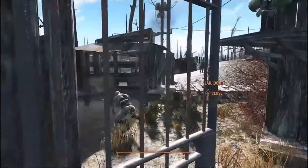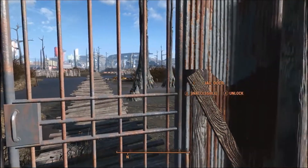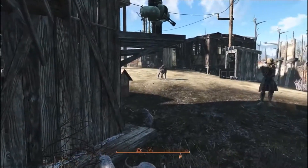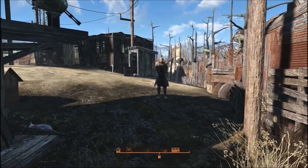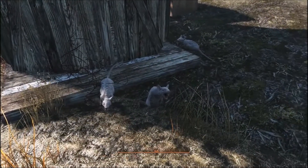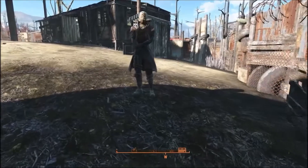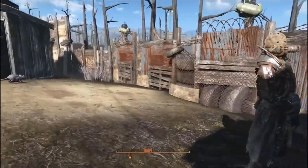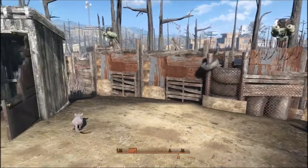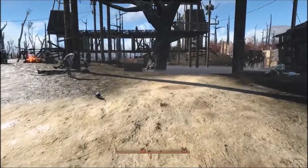We recently had a huge update for the Unlock Settlement Objects mod and it gave us a bunch of stuff that we didn't have before in the game, so you'll start seeing a lot of that in my settlements. Starting with rats — I figured being down here in Murk Water and being that they're raiders, they're not going to live the high life. This place is really a dump and so it's rat infested.